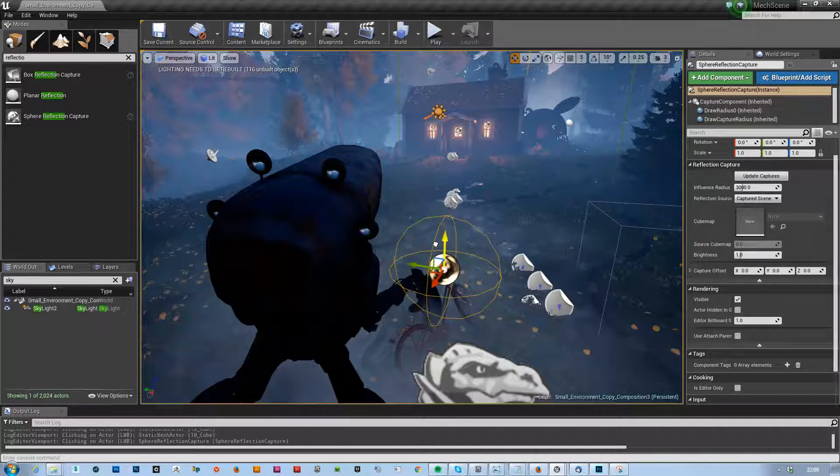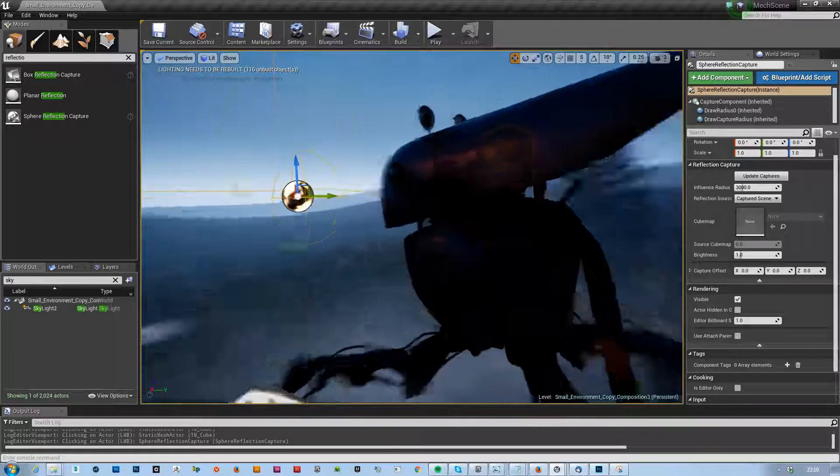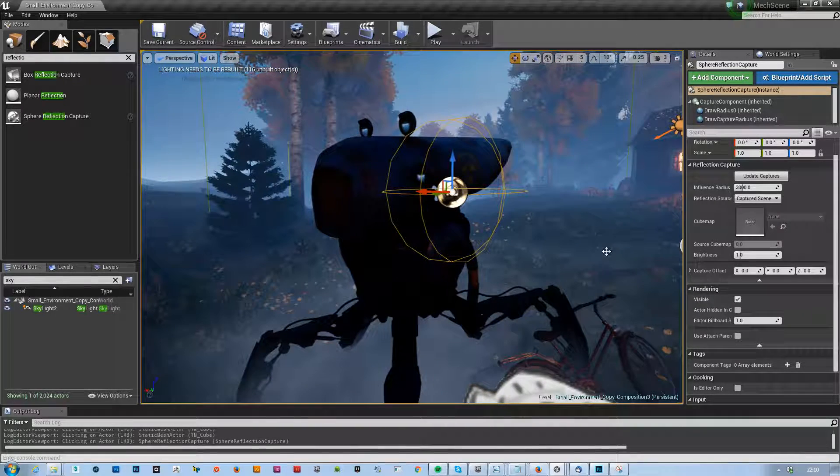Sometimes you can actually also place reflection captures inside of objects if they don't have complex geometry so that they see the outsides. When I worked on that island, we actually did that on several cars — we placed the capture actor inside the car and it was basically capturing perfectly everything around the car to project it onto the car. That was really really nice.